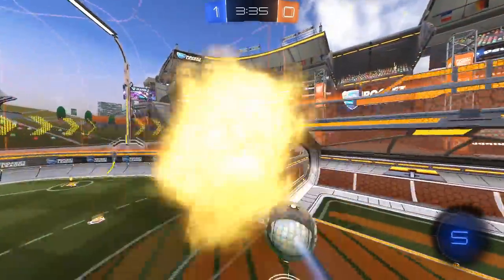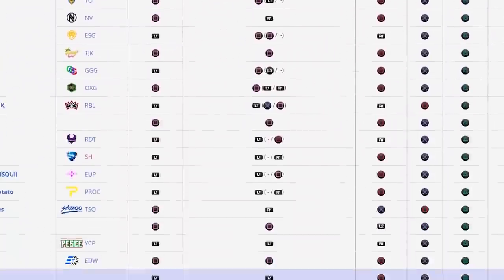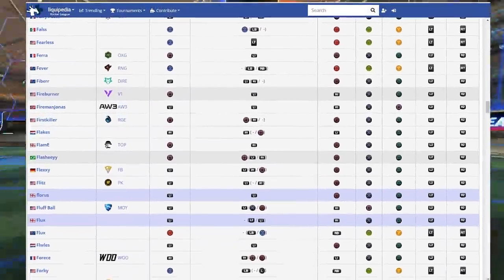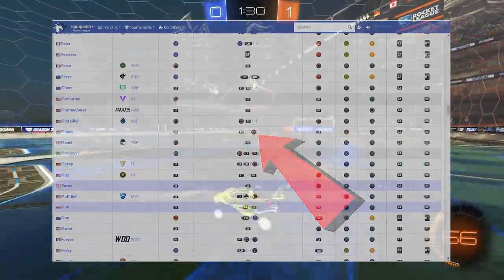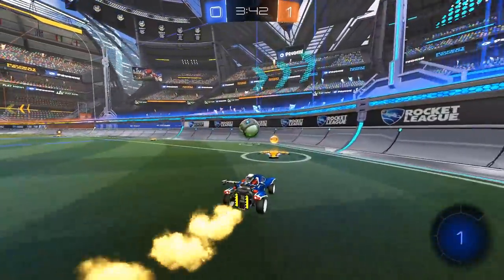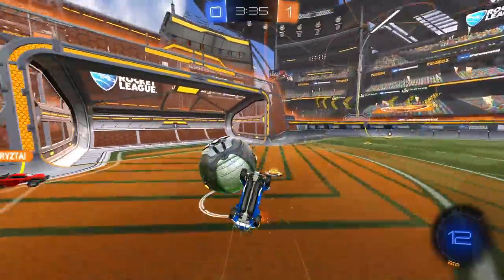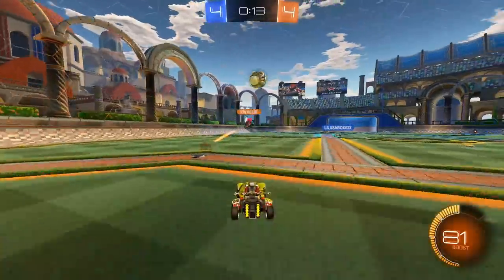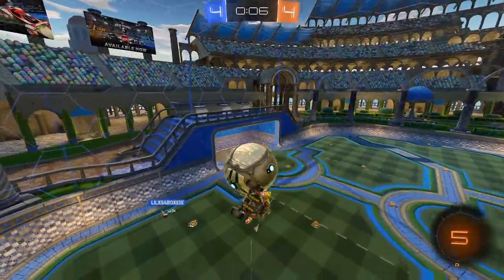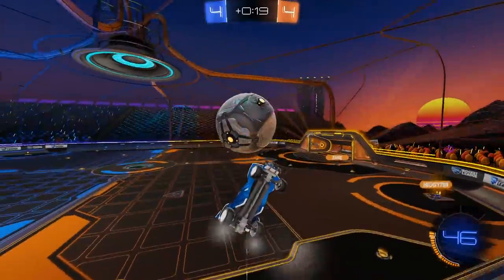To future-proof your controls, I'd recommend binding neutral air roll to the same key as your power slide but also picking up at least one directional air roll. Even if you don't use it much yet — I still really only use air roll left and rarely touch air roll right — you'll at least have the option later and won't be regretting anything down the road. Some pros still only have one directional air roll bound, but having at least one means you'll be covered.